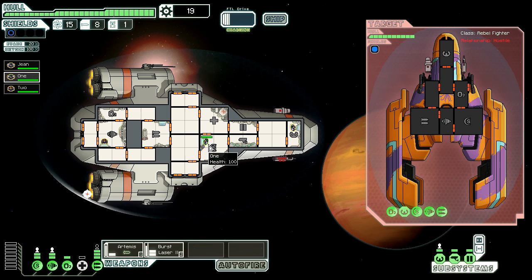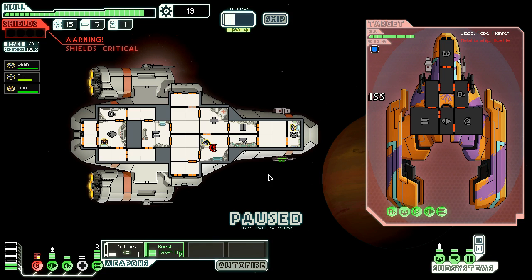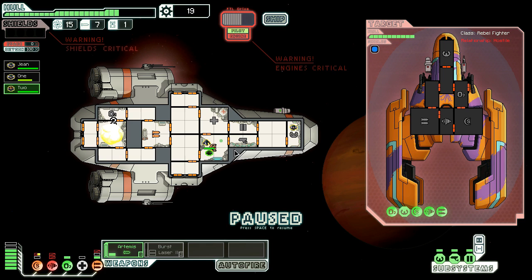We have our evasion at max because of our crew situation. They don't appear to be firing - never mind, holy fuck, they're definitely shooting at us and our shields are already down. Okay, we got our missiles up. Let's shoot their shields - hopefully they'll hit. It missed, fucking hell that sucks. I'll shoot my lasers just for the hell of it because I don't think we can pierce their shield. Oh no, we're taking critical shield damage - I'm gonna have him head over to shields to help repair.